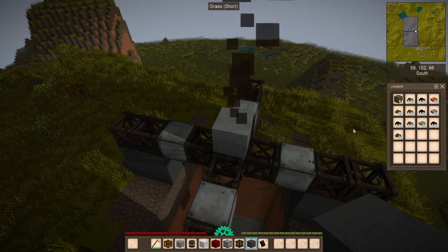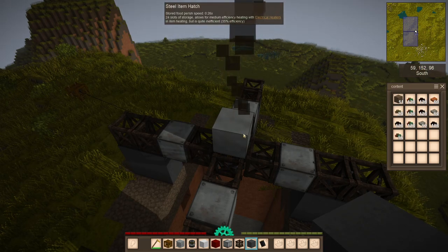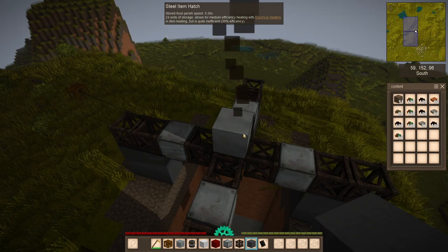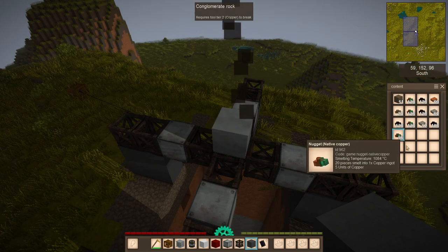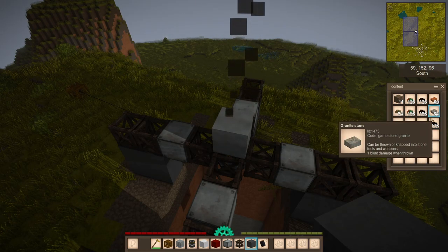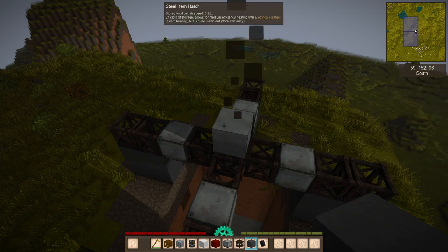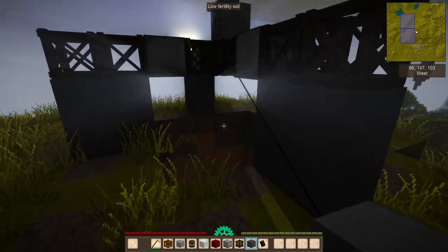The other thing you will need is a container on top. It doesn't have to be this steel item patch — it could be any valid container in the game. You probably want more than one slot because it can output a bunch of different things, and if there's no container or it can't put something into it, it will stop.